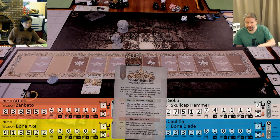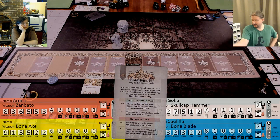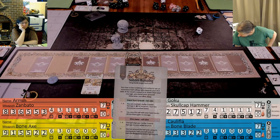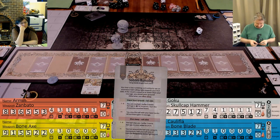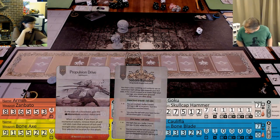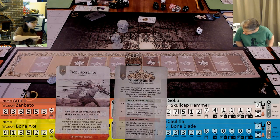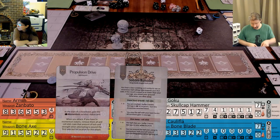Do we have anybody with 3 courage? Good. Roll another d10. Seven - you run around the ball and using the momentum, heft yourself onto it. Gain the Propulsion Drive fighting art. At the start of the showdown, gain a momentum survivor status card. When you attack, if you have 5 or more momentum tokens, remove them all and roll a d10. Gain that amount of luck and strength when attempting to wound the first selected hit location. Great for critting the fuck out of a guy.